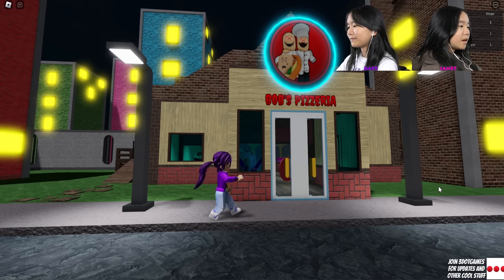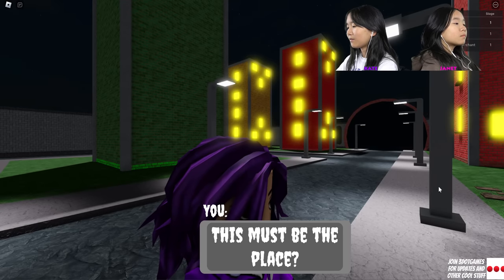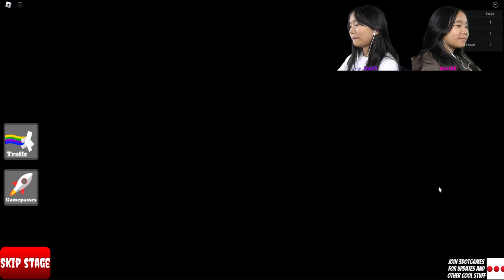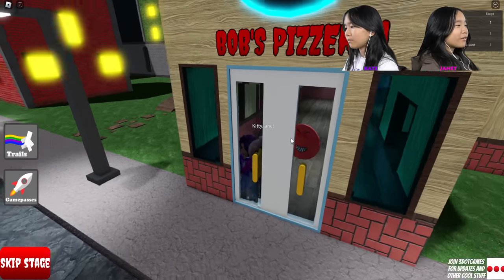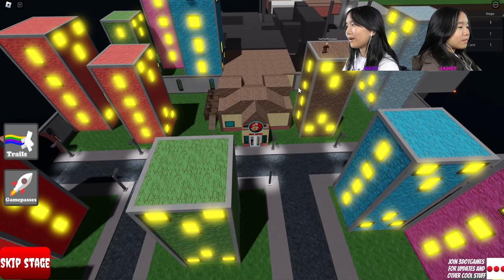Hi, this must be the place — this is the pizzeria that was on the website. I wouldn't go in here. Zoom out and tell me you would — would you go in here if that was on the top? I know I wouldn't go in here because that sign says something weird.